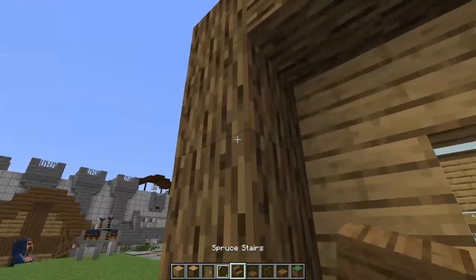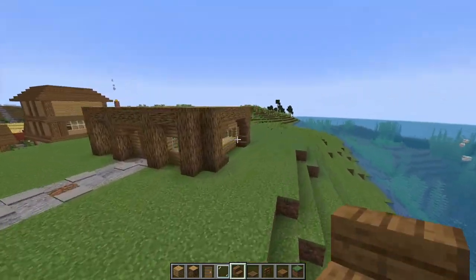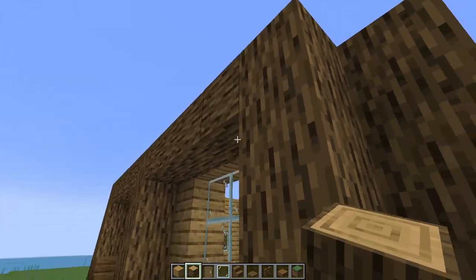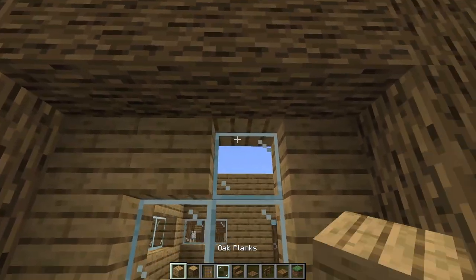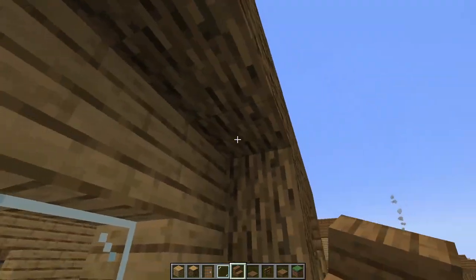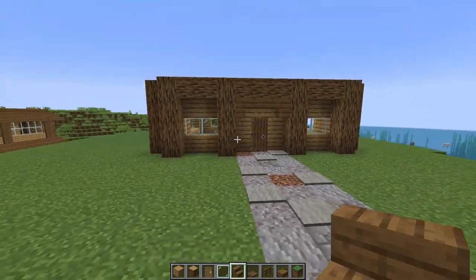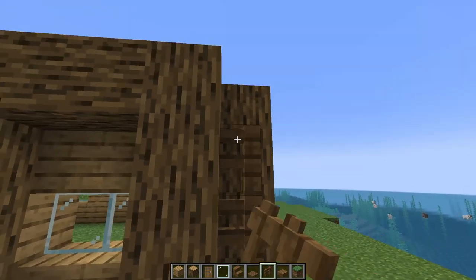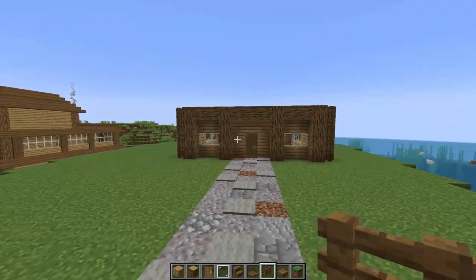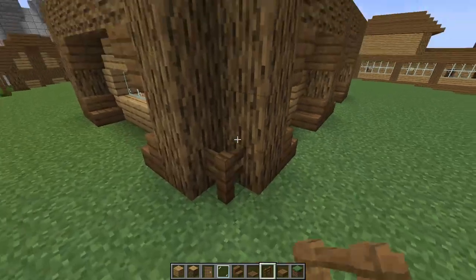Do the logs across again, make this a nice little circular thing here. I'm feeling the sides — not really the front. Might have to change up the front a little bit. Break those down just so we can get this circular bit in again. Maybe the front's not too bad. We can do these on the corners like we did on the other one. I'm going to put them in anyway, and once we do the roof, we might change them up.